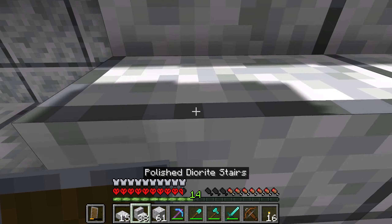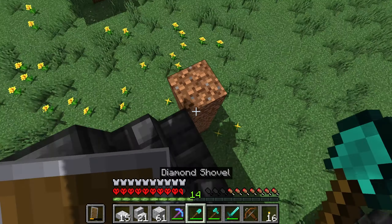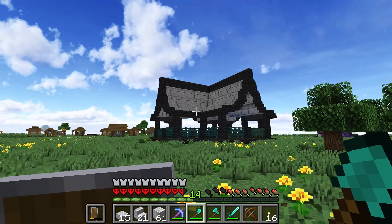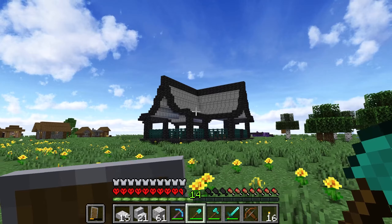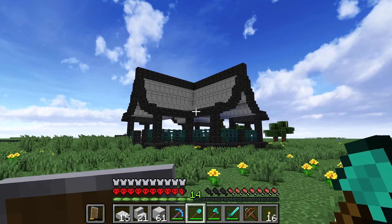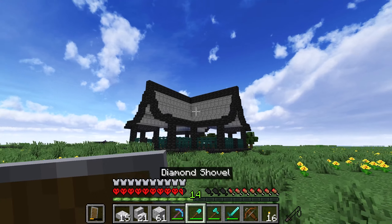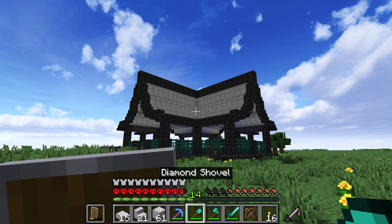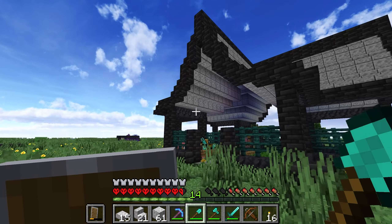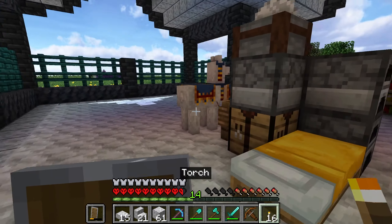Getting pretty close to finishing putting in all of the diorite for the roof. We should be looking all right in terms of this place being protected. That is the last of it. If we pop on down here — it's not the worst looking thing I've ever made. Not by any means. It's certainly not the best looking thing I've ever made either. Diorite is a tricky block to make work with things, but black and white have always kind of worked together. This works.